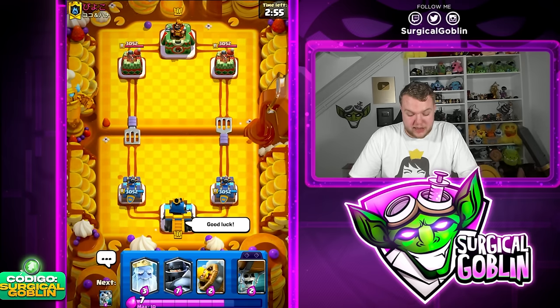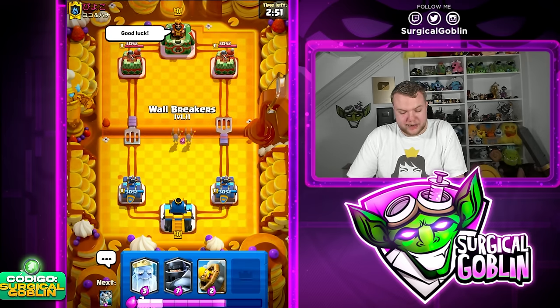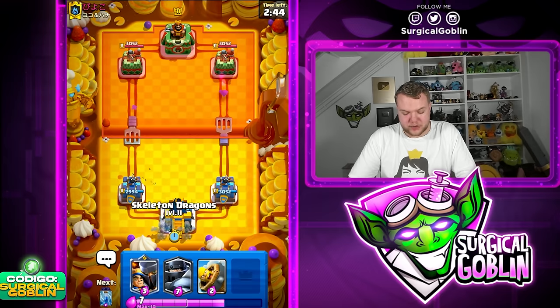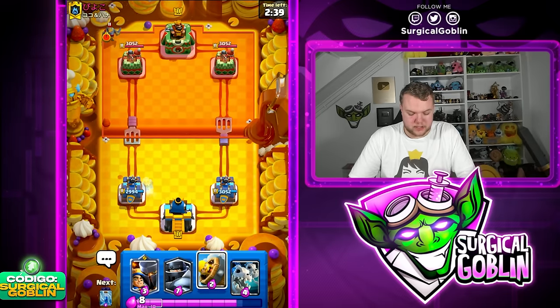I feel like Skeleton Dragons in the current meta are insanely strong, especially against decks with the Night Witch. Recently a lot of people have been adding Night Witch — I guess because of the Cannoneer. I've been seeing a lot of Elixir Golem players and Giant Graveyard decks, and Skeleton Dragons are just very strong against those and really solid on defense as well.